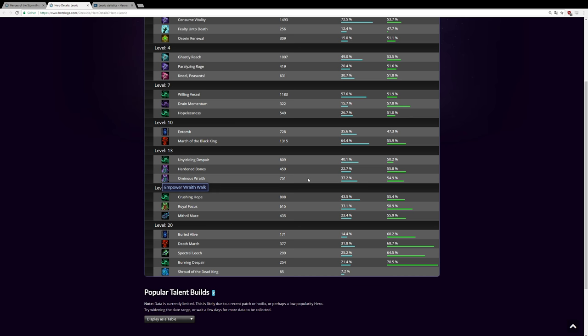For this build, Ominous Wraith is a must-pick. Unhallowed Ground is also good for reducing Drain Hope cooldown but it costs a lot of mana and requires consistent hits. Heart and Bones armor is also strong and has the highest win rate — armor is really strong in the game right now.